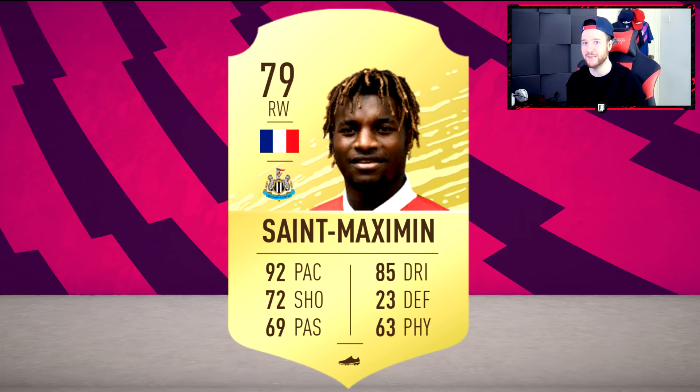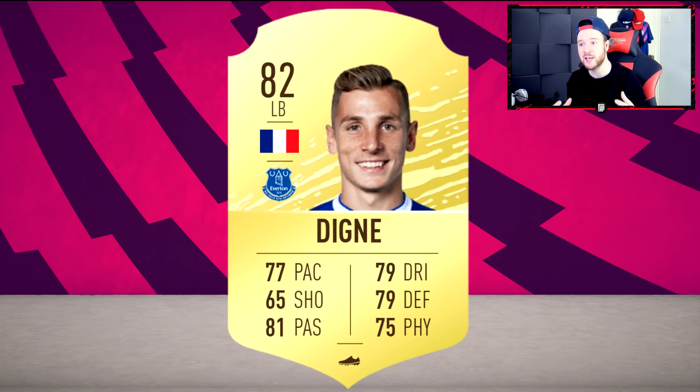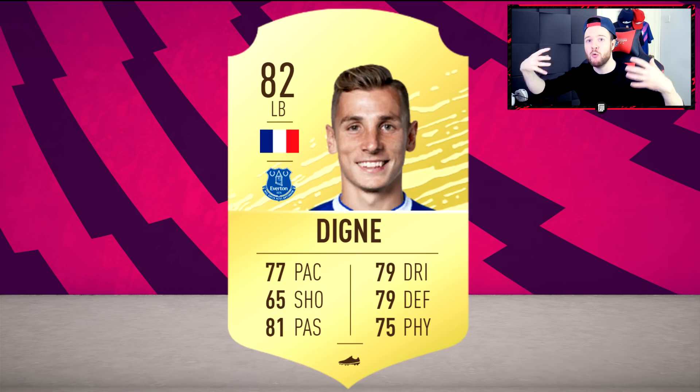Saint-Maximin - what a player for a low budget side. Five-star skills, four-star weak foot - he's going to be hopefully so overpowered that we see everyone using a Newcastle player, which would make me happy. I know he's going to be one of the go-to purchases for the FIFA 20 Ultimate Team RTG.